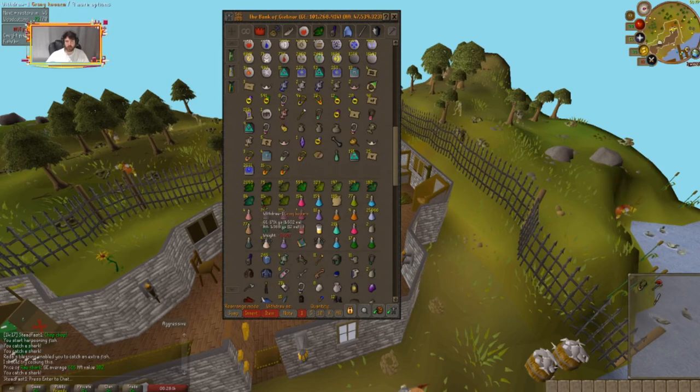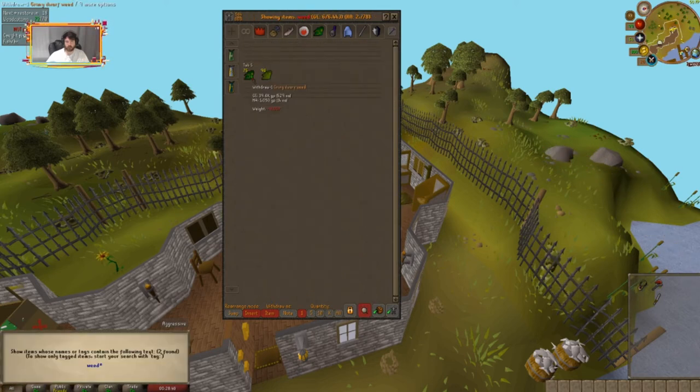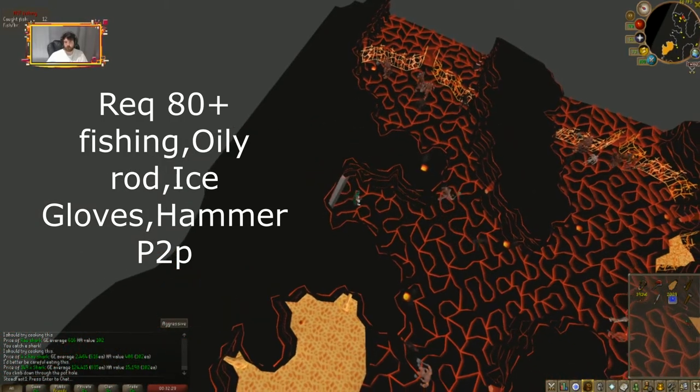Before moving to combat methods, another good option is cleaning or farming dwarf weeds — each one is worth 500 coins. Even better, farm ranarr weeds: each seed is about 35k but each one planted yields around 5 to 6 weeds, so you end up with more money, especially if you use the magic secateurs.